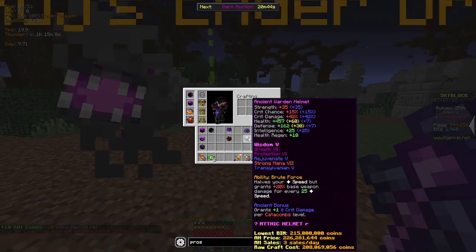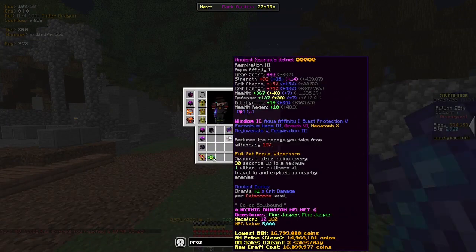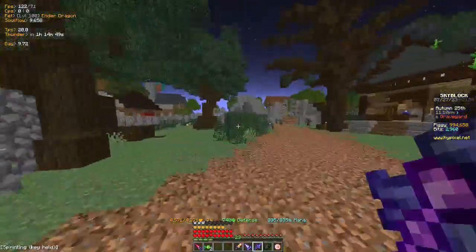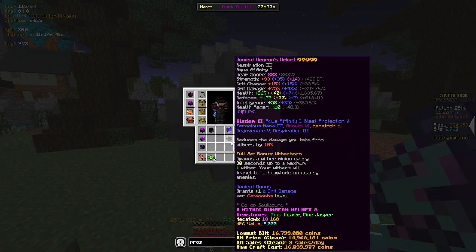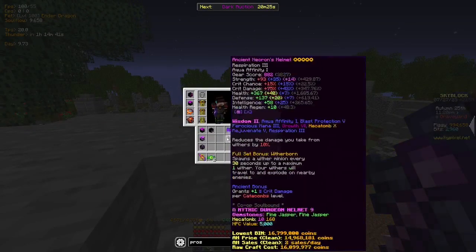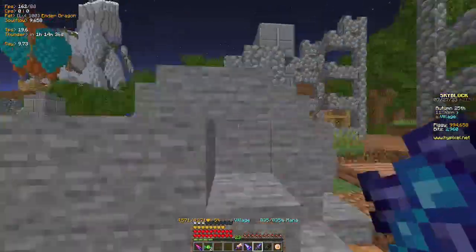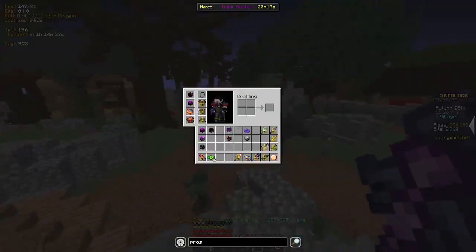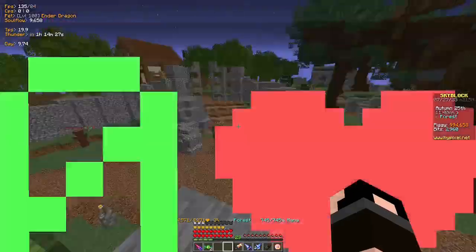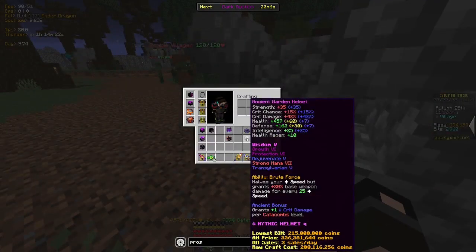Although this is a quick test, these are not all that bad. Necron helmet is just as good as a tarantula helmet, if not better, because of gemstone slots and the fact that it has more HP and around the same damage. If you have good magic power, crit damage, and strength - basically more than a thousand strength - you probably want to use Necron. Warden helmet is pretty much the best.